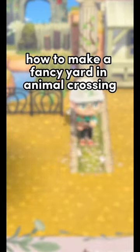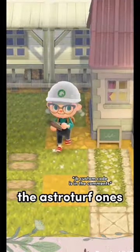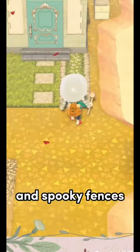How to make fancy art in Animal Crossing. Put down fake grass — the astro-turf ones. Place hedges, whitewood partitions, and spooky fences.